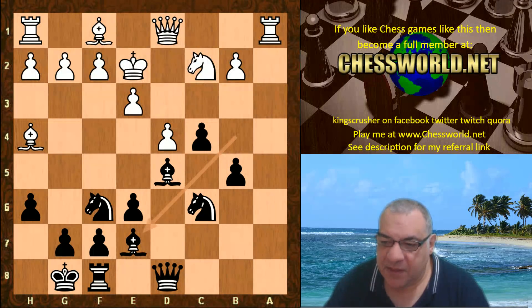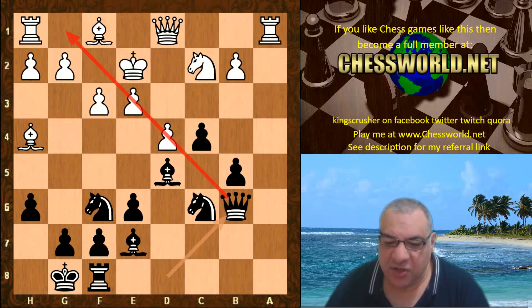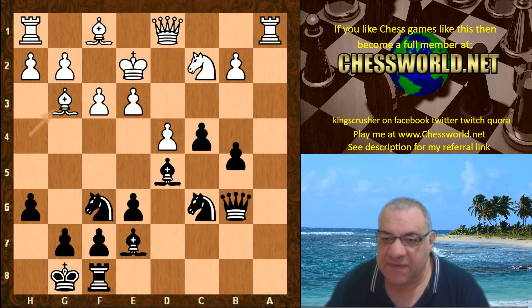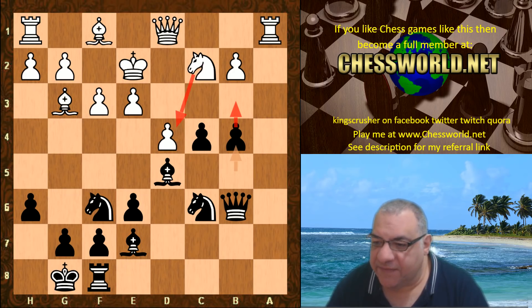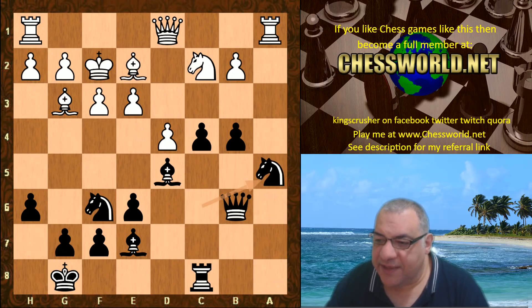Bishop e7, unpinning that relative pin. Then f3, but f3 does have some consequences — it's weakening that diagonal. And Queen b6 is really emphasizing the pressure on the d4 pawn. Bishop g3, b4 — again this idea is also weakening white's control of d4.